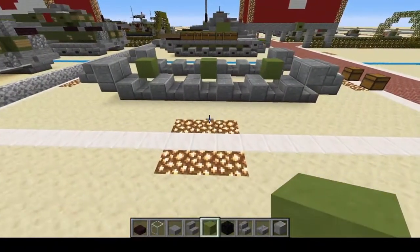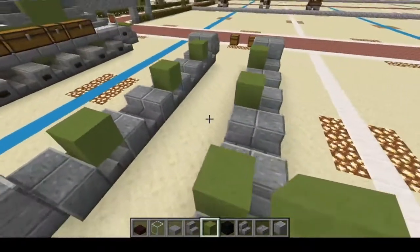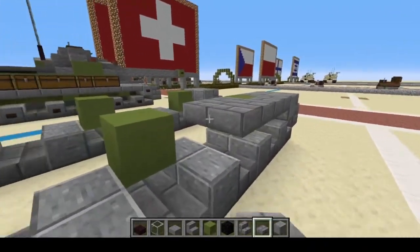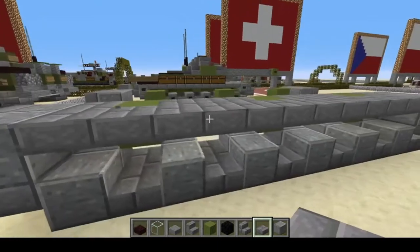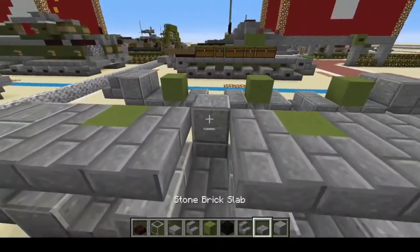Moving on to lime terracotta — you're going to put one here, one here, one here, and one here, just like that, and on the inside on the other side as well. We're going to finish off with our stone brick like this.